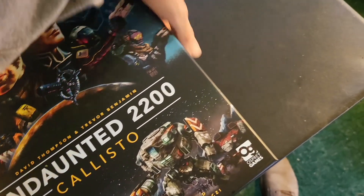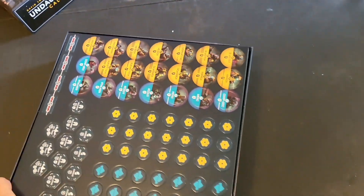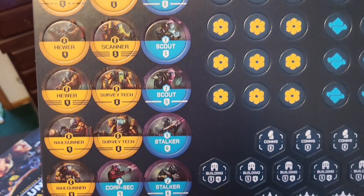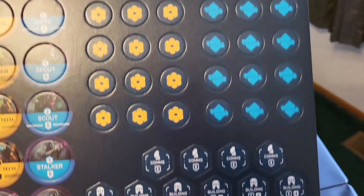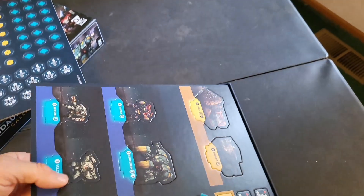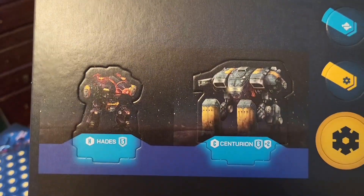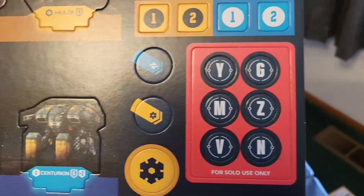Alright, what do we have? We have a full sheet of tokens with various names: disrupter, scanner, blaster, ripper, merc, stalker. Then we have tokens which I assume have great depth and meaning once I understand them. And we have named units: Max, Vulcan, Artemis, Lissa, Centurion, and Hades — plus more of those tokens, marked for solo use only.